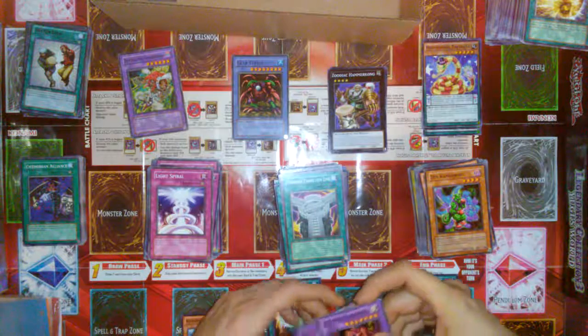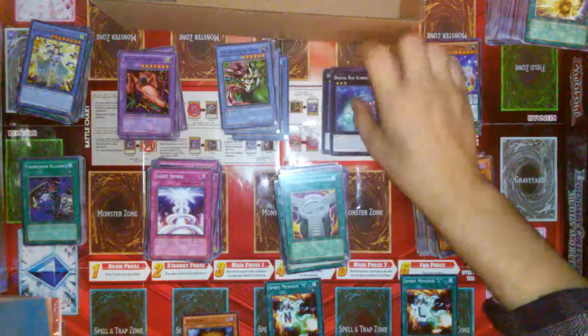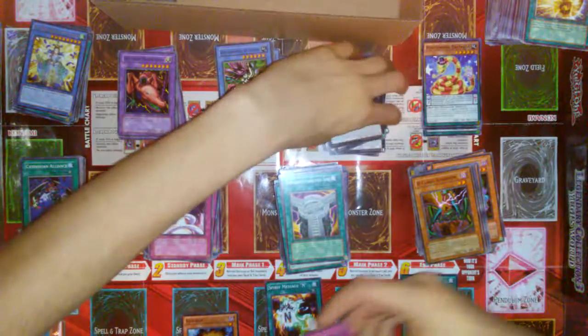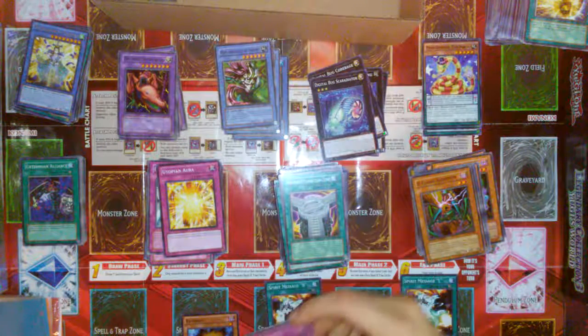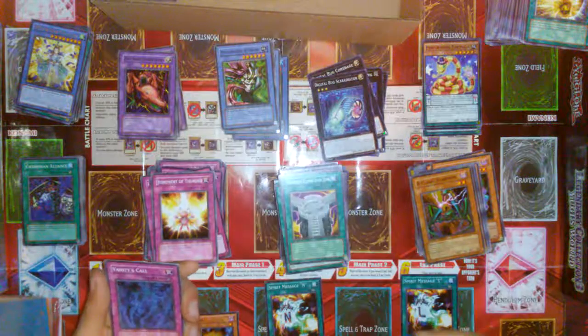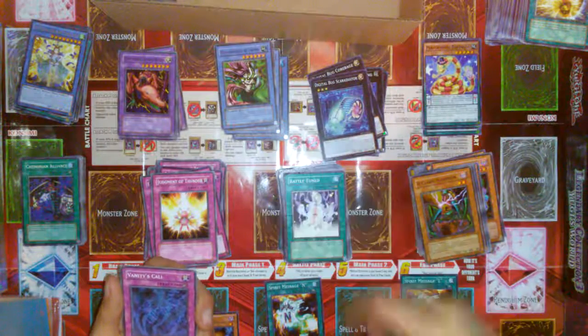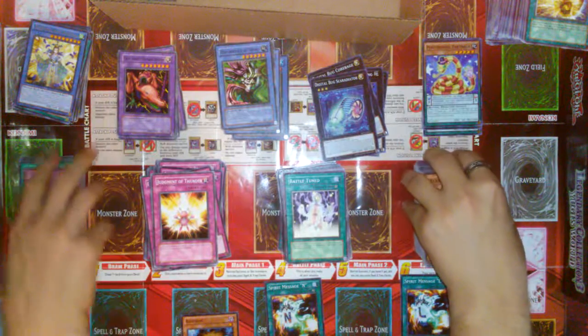Twin Headed Thunder Dragon x2. A Steam Gyroid Fusion. Shino Baroness Peacock. Performance of Sword Hungry Burger. Crab Turtle as Ritual. A couple of the Digital Bugs — that's pretty cool. So you can get just about everything — I haven't seen a Link Monster yet, though. Vanity's Call: activate as Chain Link 4 or higher, negate everything else in the chain, but you also have to pay half your life points. That's interesting.